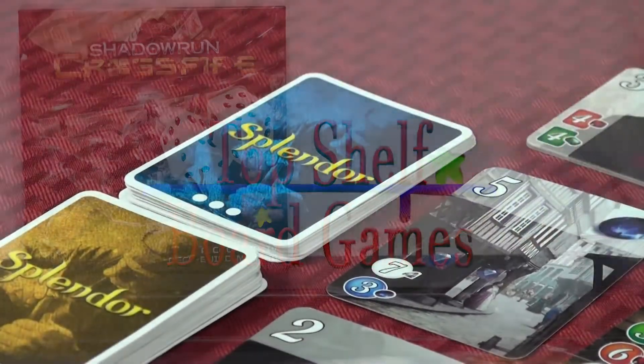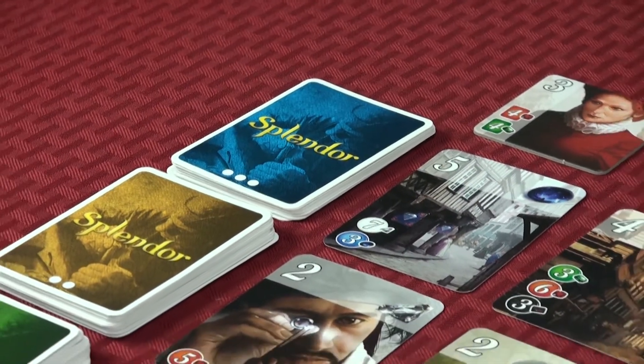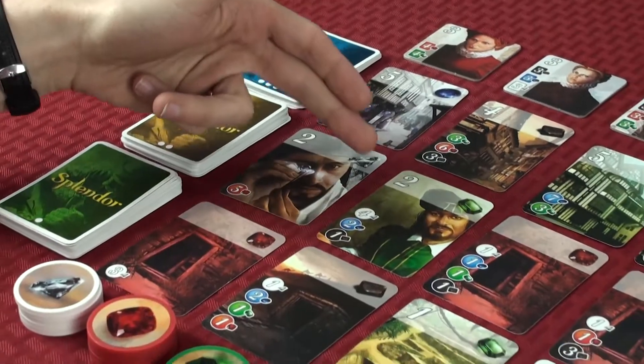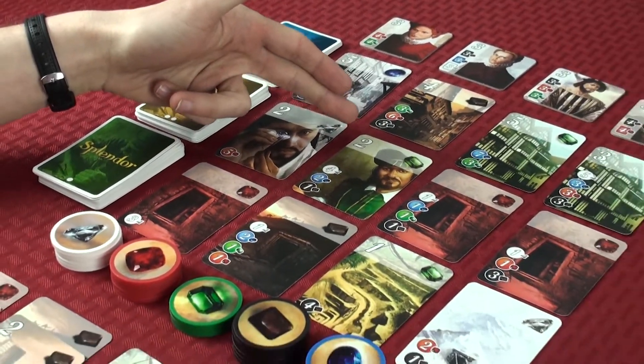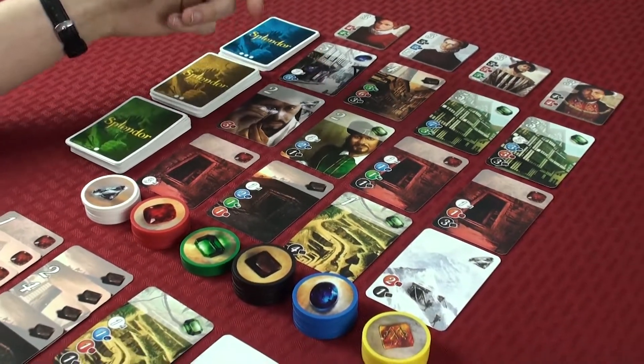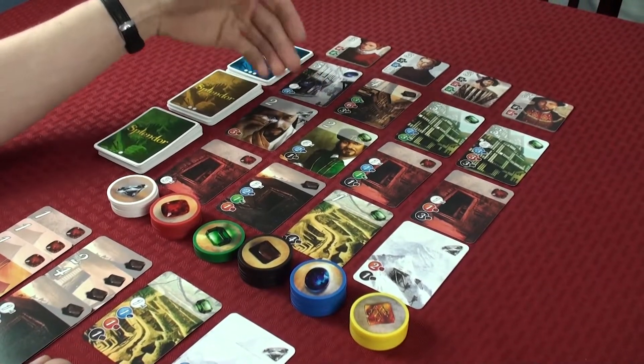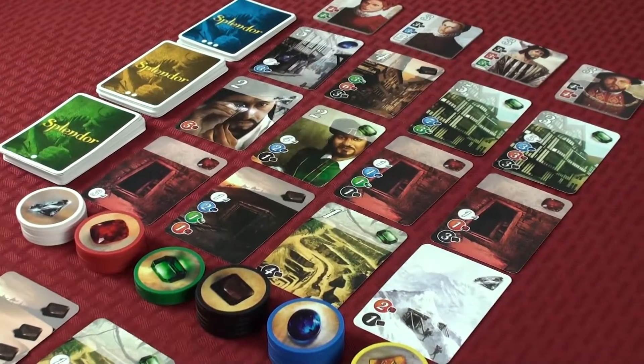All right, thanks for joining us. This is how to play Splendor. The object of Splendor is to collect cards over the course of the game that will give you victory points. Some cards don't have any victory points; others are worth one, two, three, four, or five points.